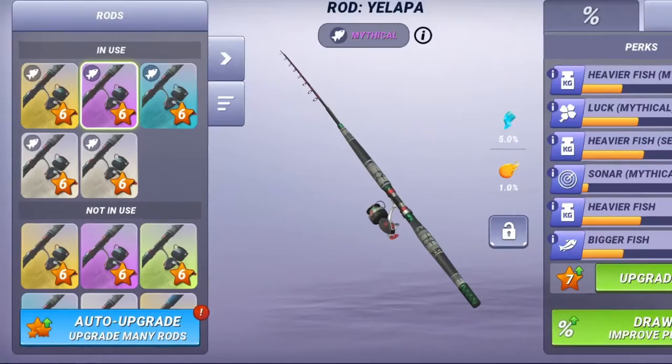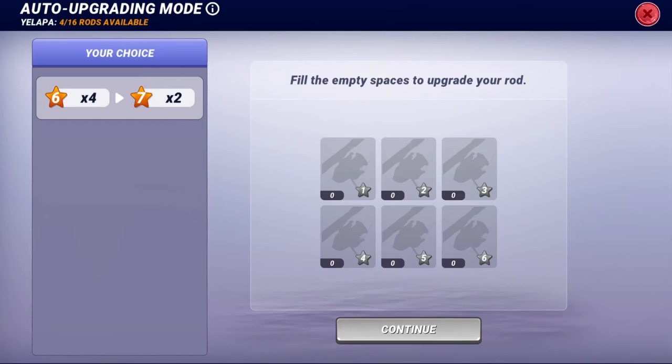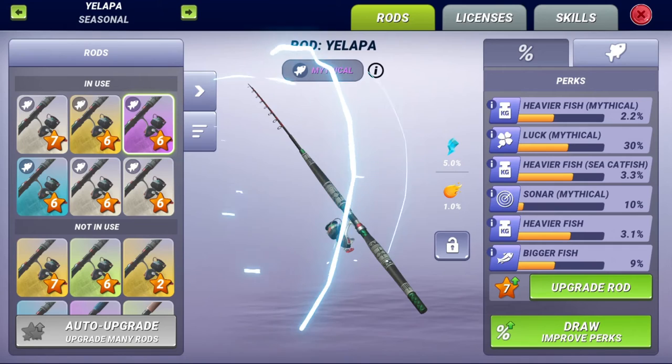But the best part of the new interface is the auto upgrade feature. With just a few clicks you can upgrade all your 1 star rods into 2 star rods, 2 star rods into 3 star rods, and so on. This makes upgrading rods much easier and more convenient.